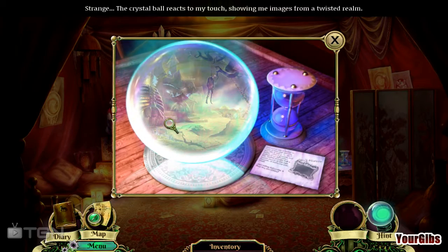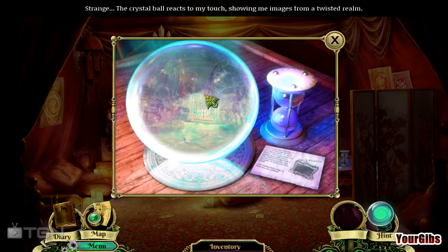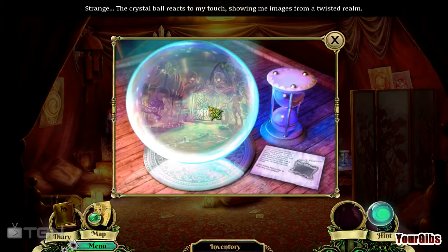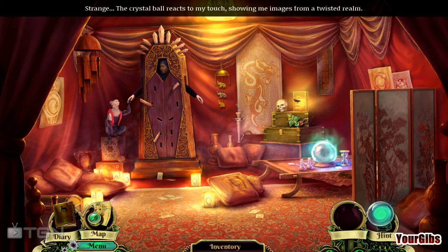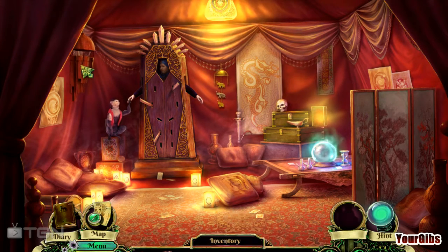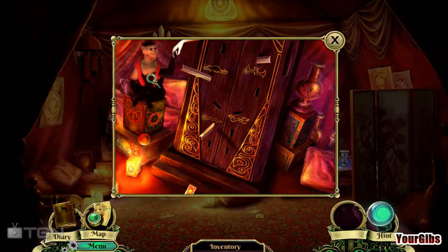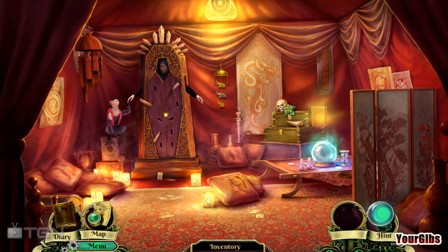Whoa, what is this place? Oh, it's creepy — indeed a twisted carnival. All right. We have a spring — dude, are you going to come with me? Yes or no? Oh, I have a spring, which is great.